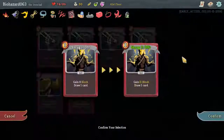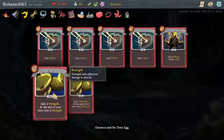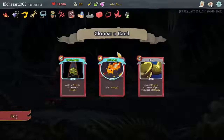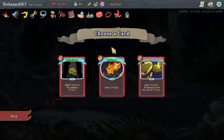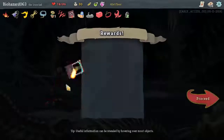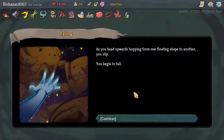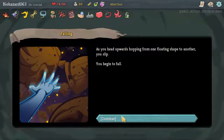What do you get for this? 11 block. Let's do another Flex one. This is going quite well. It's upwards hopping from one floating shape to another. You slip and get to fall.